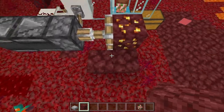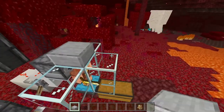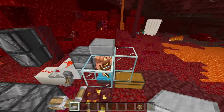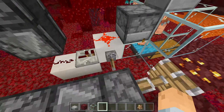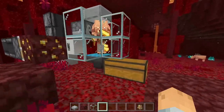Get your piglin in here. You can either get him in with a minecart and some rails, or you can just lure him in somehow up a staircase or something — it doesn't matter. Just get him in and then block him in just like this. Then go ahead and flip the lever. He should start bartering.